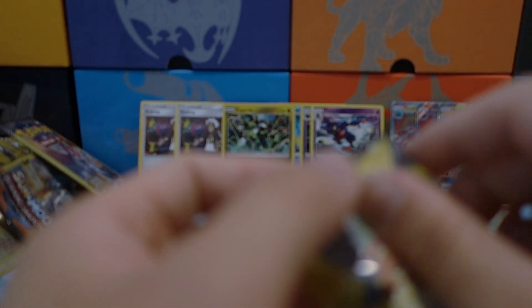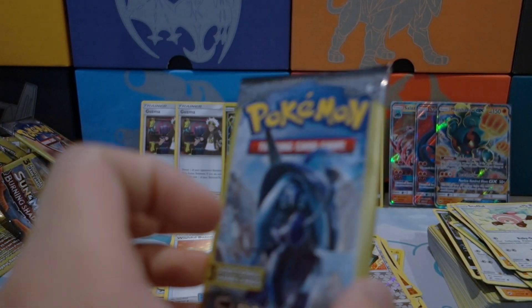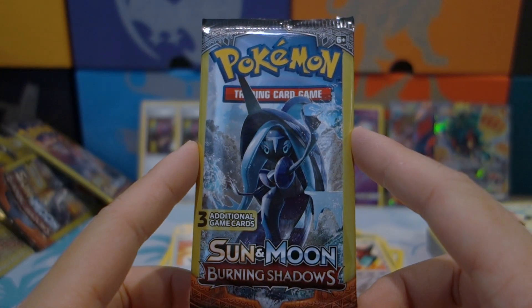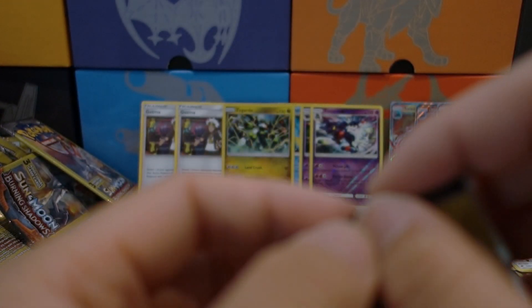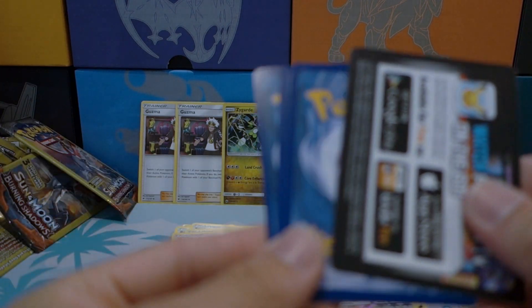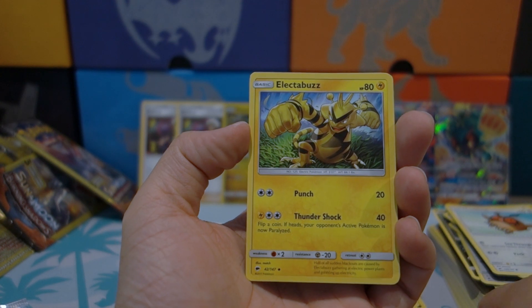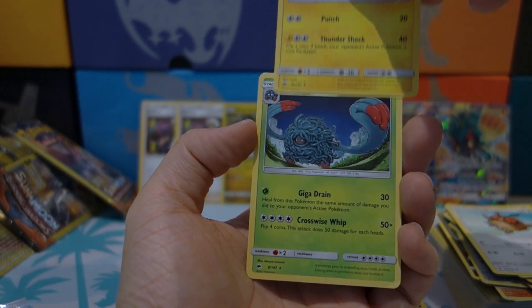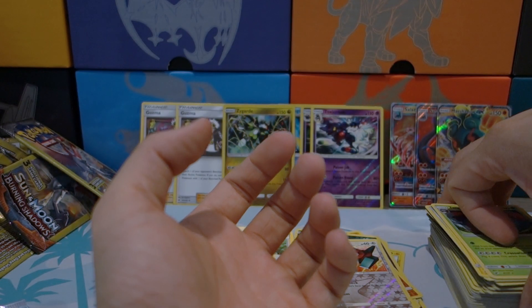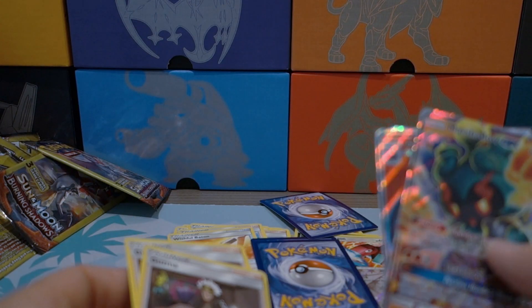This pack seems kind of misprinted, but we're still going to open it. Cutiefly, Chansey, and an Olivia. Down to the last two packs — a Stufful, a Brawler, and a Wishful Baton. We are finally at the very last pack of this opening! It would be super dope to pull a full art, rainbow rare, or secret rare. The last card of this whole Sun and Moon Burning Shadows Dollar Tree opening is a Tangrowth — that is a rare.